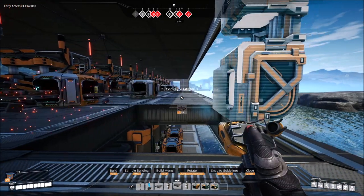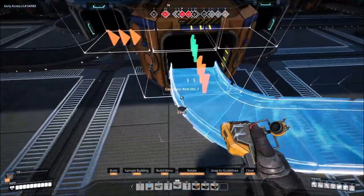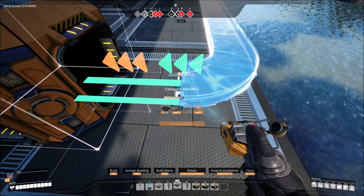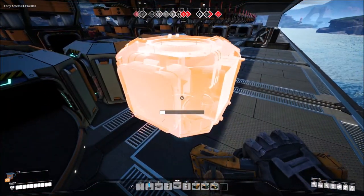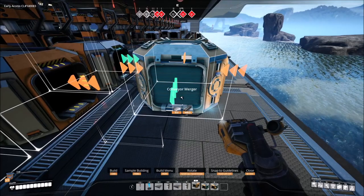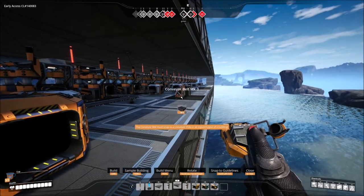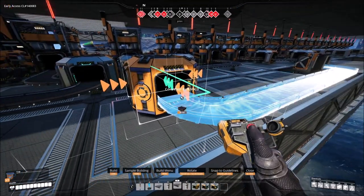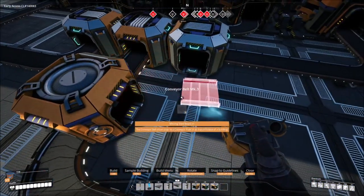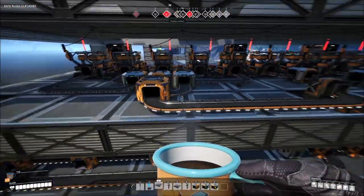I grabbed my nice conveyor belt lift and went over here. I'm a little OCD so I'm going to take this, get rid of these two, and basically put it out to match it up. It might take two tries or it might take one - it took one try. Then I'll just connect the middle one right here, and then of course this one perfectly goes right here - and that's pretty much set to make limestone.